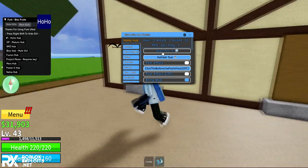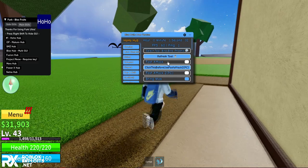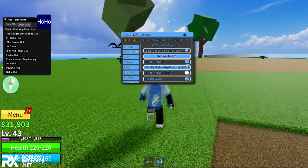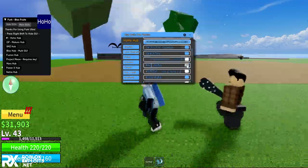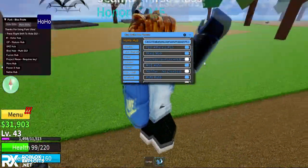Let's select the tool first for auto farm. I'll use bird/phoenix - whatever that is. Enable fast attack, and fast attack for PC if you're on PC. I'll enable mob aura - as you can see I can see everyone's aura.